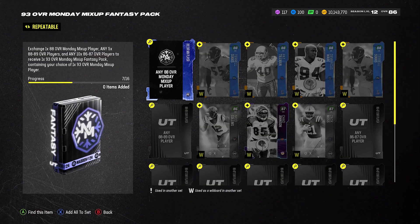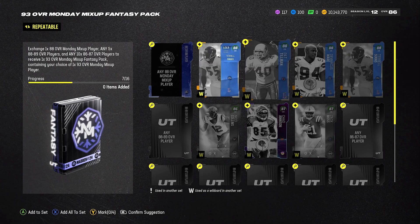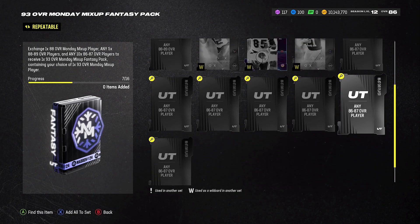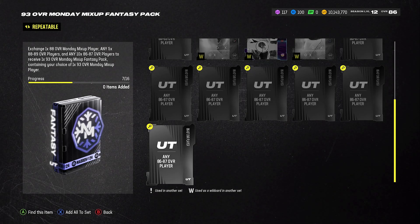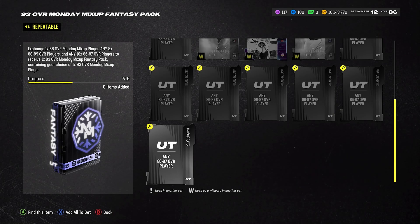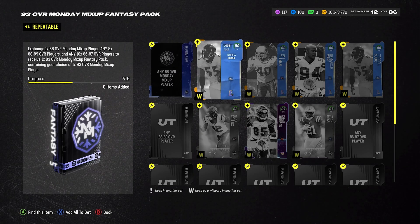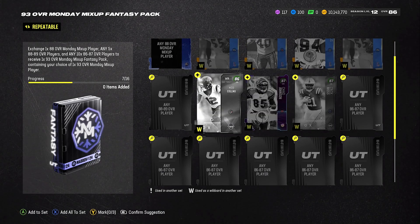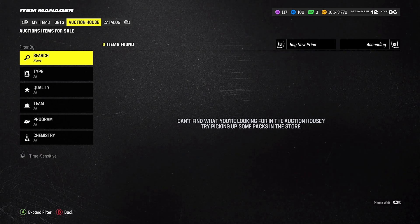If we do the math on this — about 200K we spent to build it, probably even less because I got some discounted 88s — and we're going to sell it for 279,000 coins. That's going to be about 60K profit. I still got four more 88s and some extra 86s, so I'm going to do this one more time and show you the second player you can pick for this set.